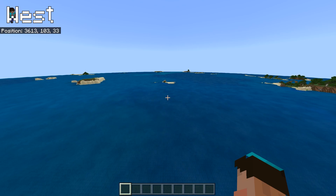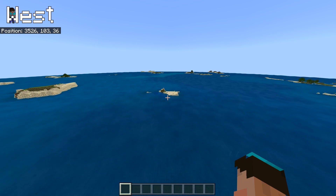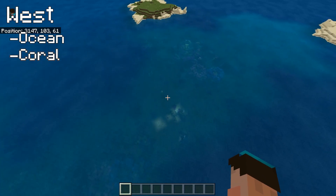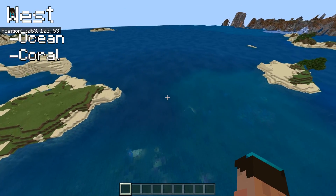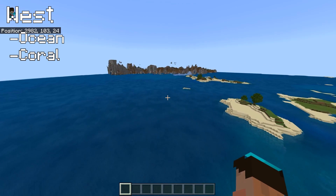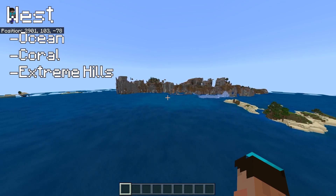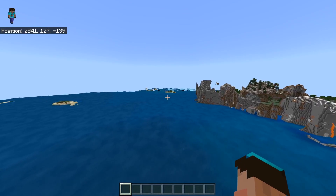Heading out in a westerly direction - your X value going down fast. Very little but wet stuff. We've got some coral here, which is fabulous - a little coral reef heading out in the westerly direction. And then a big old extreme hills mountainous biome. If you like building in the mountains, this could be all right - look at the shapes and the colours. That will work beautifully.